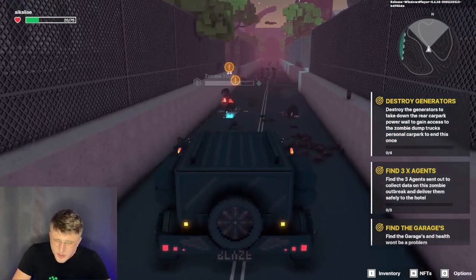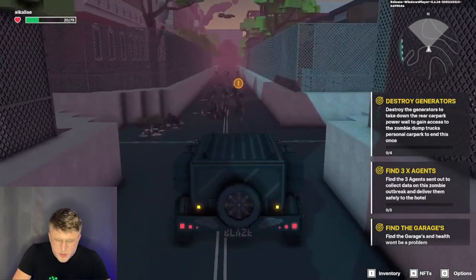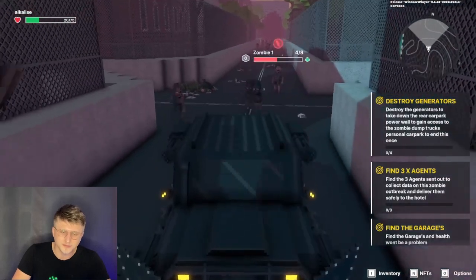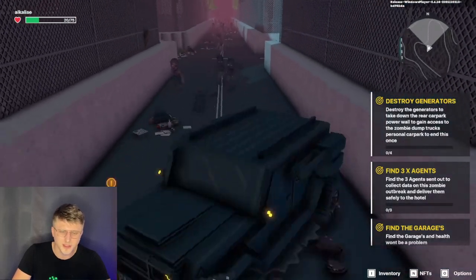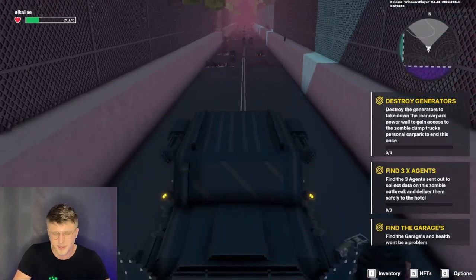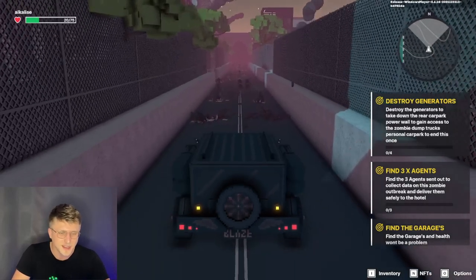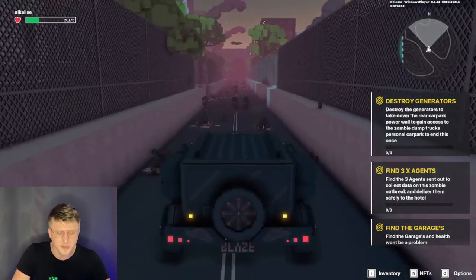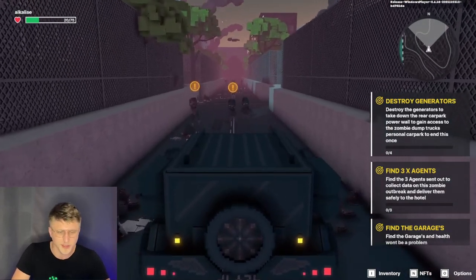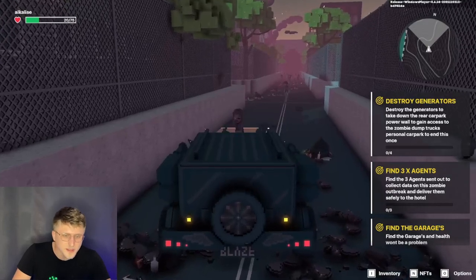Destroy generators: take down the generators through your car, park power wall to gain access to the zombie dump trucks. Again, this is an alpha, so don't go crazy over it. Decentraland is actually ready, and people say it's not a game — I agree, it's more of a digital environment. So you can't judge it on the same level as a AAA title or anything of that sort. But still, this is pretty good — I really can't complain.